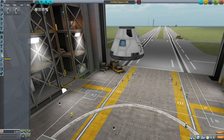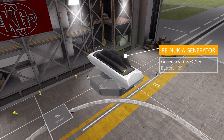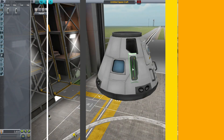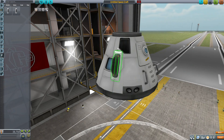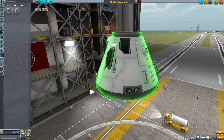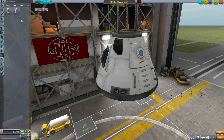The final two parts are in the electrical category. First is the PB-NUKA Aerodynamic Radioisotope Thermoelectric Generator, which produces 0.8 electric charge per second and has an onboard battery holding 25 electric charge. It's basically a nice, sleek side-attachable RTG for your electrical needs — a fun little device.